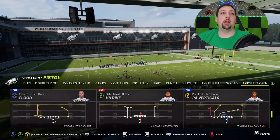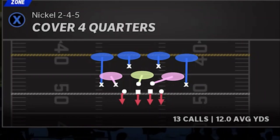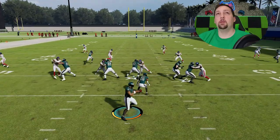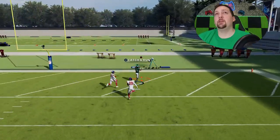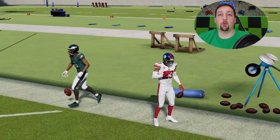Last but not least, we have regular Cover 4 — Cover 4 Quarters, Cover 4 Match. Same setup applies: just put your guy on a 10-yard out route one more time. We're right back to where we were, where this Y route is just going to cook just about every single defense deep. As you can see, it gets a very easy one-play touchdown against Cover 4 Quarters.